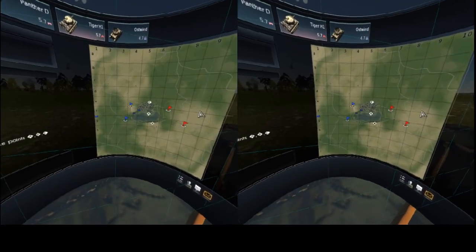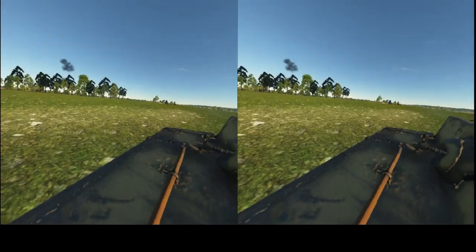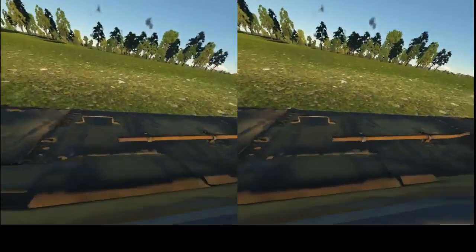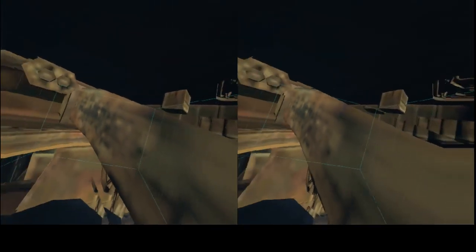I should see you. Here I am — I cannot actually reach the commander hatch. I need to set it to simulator if I want to show that. And here is the MG34 where the loader is — it just pops out there.